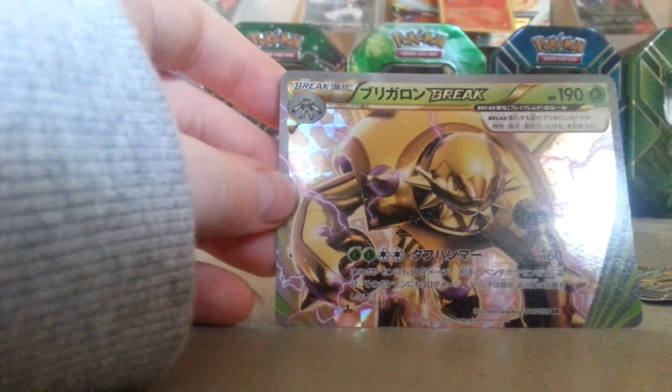Now let's move on to our final lot. I also got two to three Break Cards as well. So here are the two Break Cards — we have a Japanese Zoroark Break, and the final Break is a Chesnaught Japanese Break. Thanks for watching.